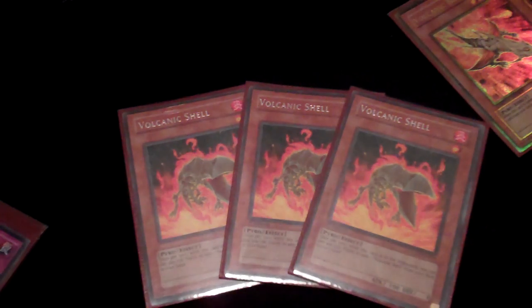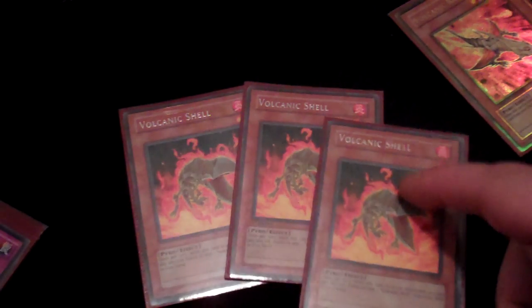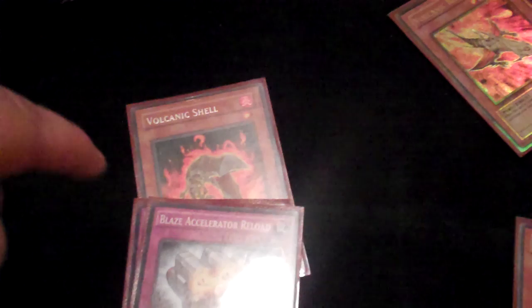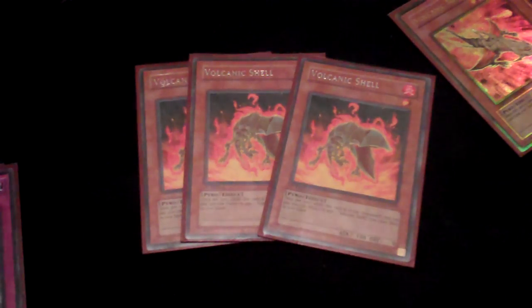Next we have Volcanic Shell. Even if you've never played Volcanics before, you've probably seen this around because it's been used in any deck that needs hand advantage or needed a Fire monster at certain points. It's just a good card. When it's in the graveyard I can spend 500 life points to add another one from my deck to my hand. Ideally I'll open up a Reload and a Shell, set the Reload, send a Shell on my opponent's turn to draw a card. When my turn comes back around I'll pay 500 to add a Shell to my hand, then activate Reload again and draw another card. You're just drawing a ton, it's giving you fodder for your Reload, and it's a great card. We're going to run three of those.